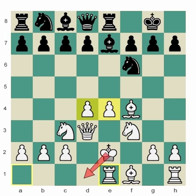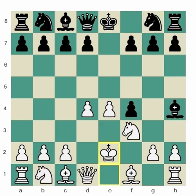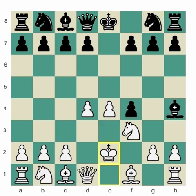White has probably successfully defended their center by completing their development, and soon the king will start running out of the way and white will have a fine game. As a reference point: if white is able to cover everything in the center before black generates any threats against white's king, then king e2 is not considered to destroy all of white's game. You can compensate for it by taking over the center.